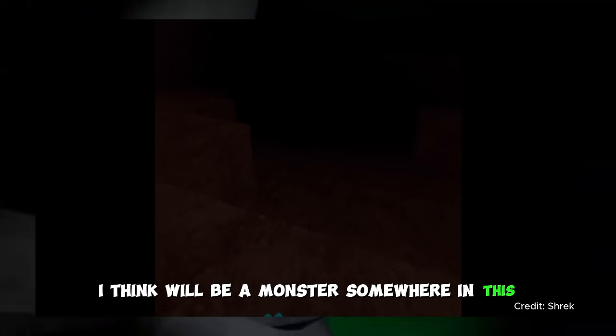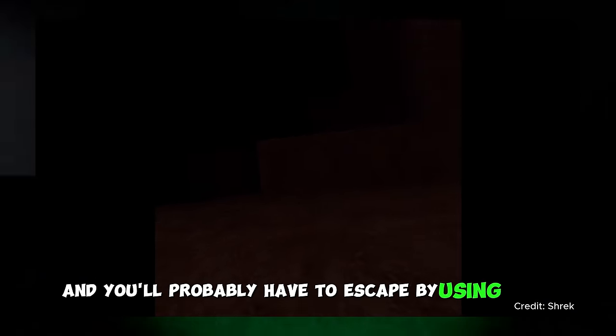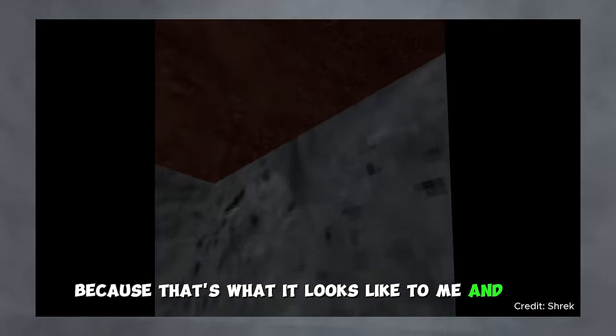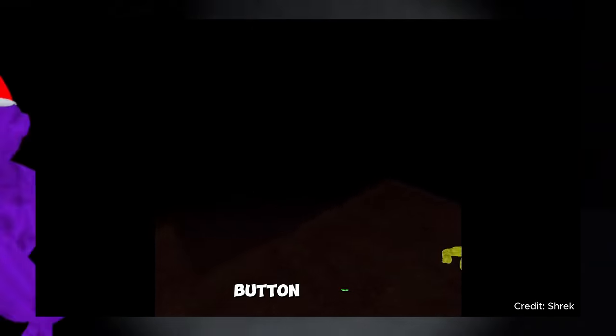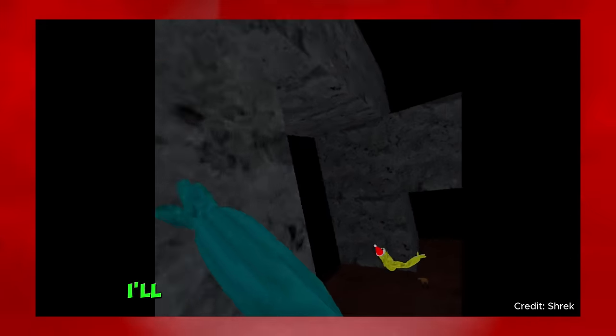There'll be a monster somewhere in this dimension-type realm and you'll probably have to escape by using these blocks — I'll just call them the gravel blocks because that's what they look like to me. They're now constructing a house and it looks like it comes out of your hand. You'll probably use a trigger button or something like that, like in most games.